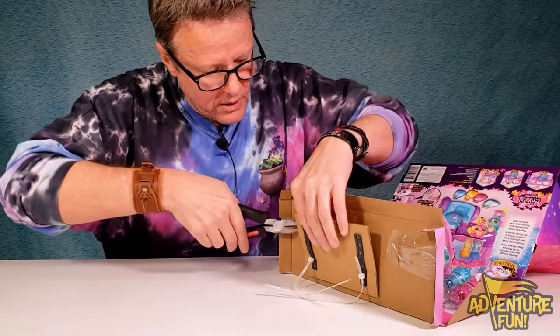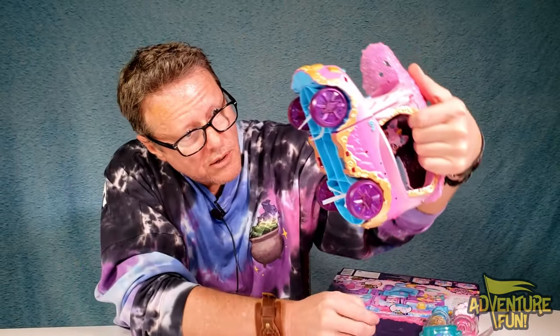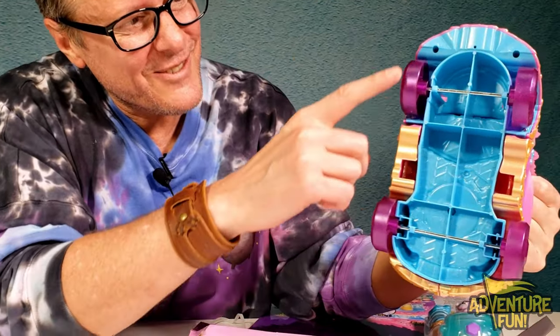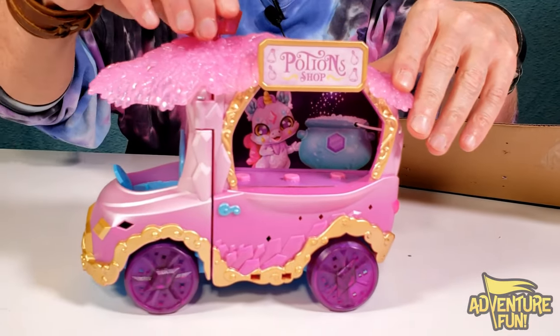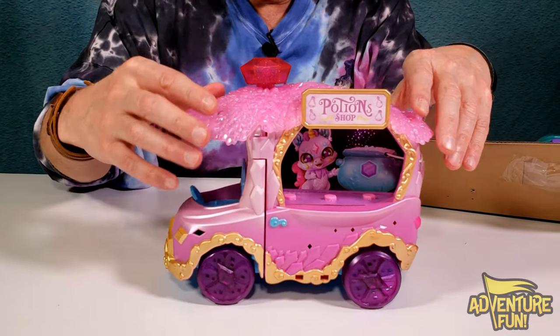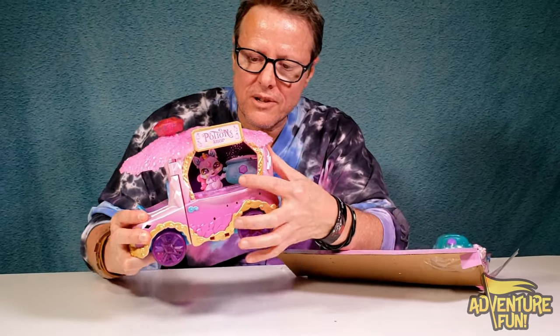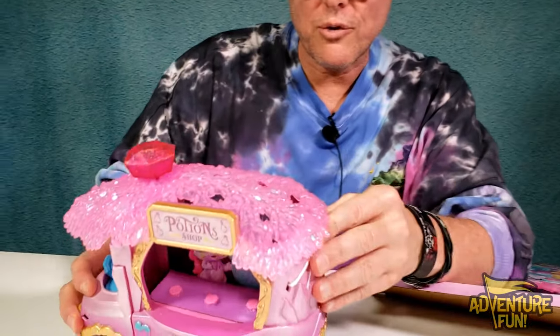There we go. I'll just cut this side too. Is that going to come off easy? Oh yeah. I want to pull out this at the bottom. Look at that — it rollies and it's got purple wheels! That's cool. Look at that gem top — that's awesome. And then you got the potion shop here, and you can see it's kind of shadowy there, but she's in there making her potion stuff. We still have rope around here — let me get the tie off.